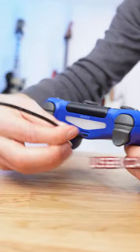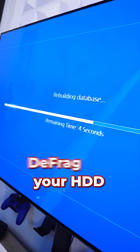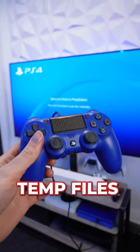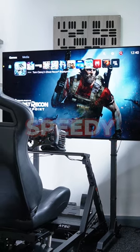Then using your controller with a USB cable connected, select rebuild database. This will basically defrag your hard drive and clean up all of the temporary files that are slowing it down. It doesn't delete any of the important data on your console. Now things should be feeling fast and speedy once again.